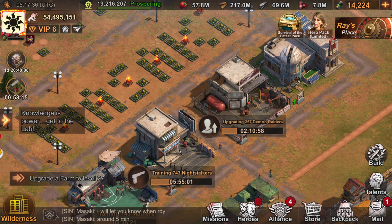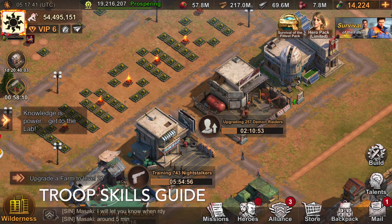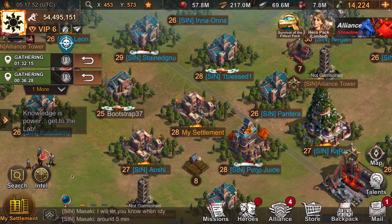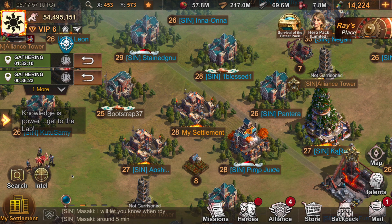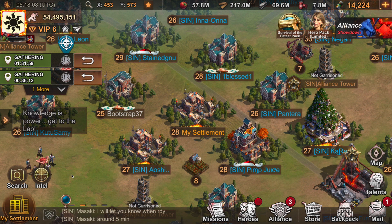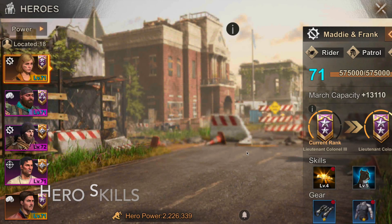Hey everybody, this is Masaki from the Sin Alliance, coming to you from State 483. Today we're going to go over how to set up troop formations and why troop leaders and skills matter. This is a great guide for those wondering why certain leaders will tell you to send Eva or Sarge when joining a rally for trap, or Ghost or Tesla for capital clash, bunkers, or fortress fights.